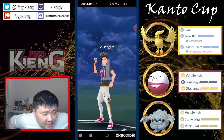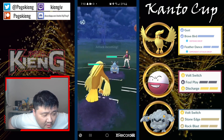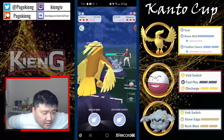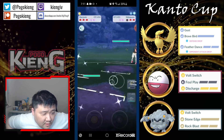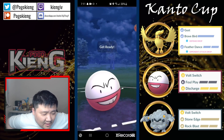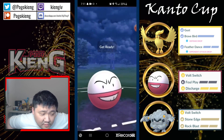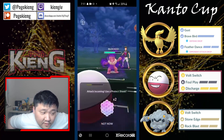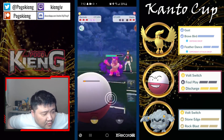Pidgeot into Nidoqueen — really tough lead, obviously something you have to manage pretty appropriately. They get the deny, which is pretty huge for them. Going straight for the Brave Bird — they do not shield. Going straight into Lapras. They go Hypno into Electrode — a little bit of desync there because of the switch, but that's not a big deal. Going to throw this right away, which is really nice. Definitely no shield and then basically you just farm to 100.